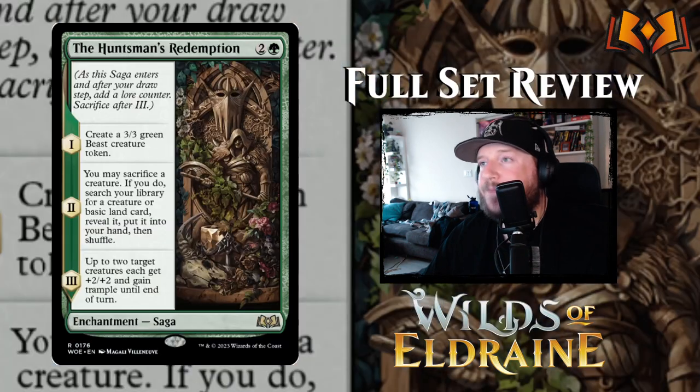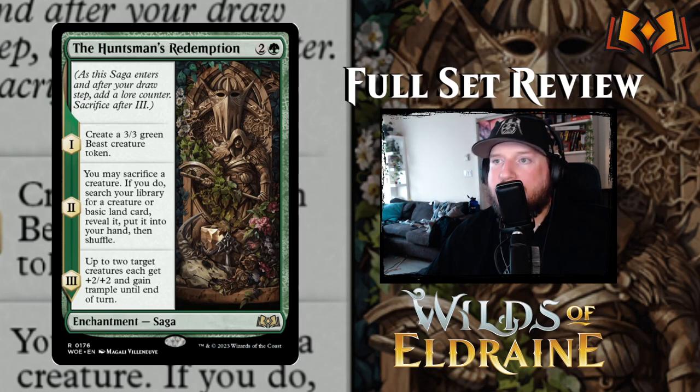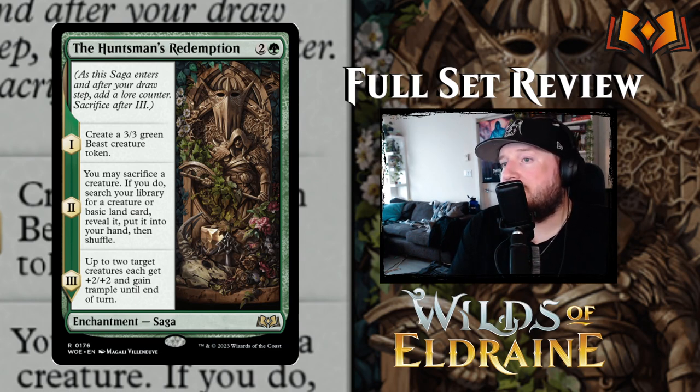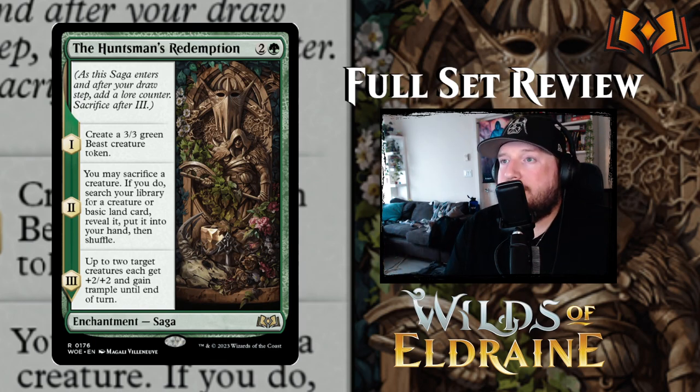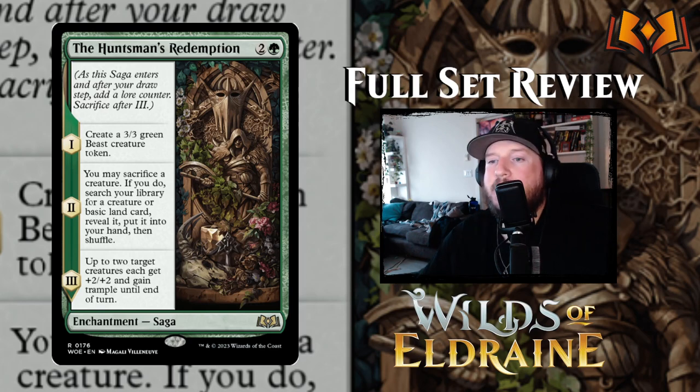Huntsman's Redemption is two and a green for an enchantment Saga — interesting because it features Liliana's Veil and Garruk on it. Chapter one: create a three-three Beast creature token. Chapter two: you may sacrifice a creature; if you do, search your library for a creature or basic land card and put it into your hand. Chapter three: up to two target creatures each get plus two plus two and gain trample until end of turn. Turn three you pay three mana for a three-three, use it as a sacrifice target to tutor your best creature, then pump and give trample. Pretty strong.